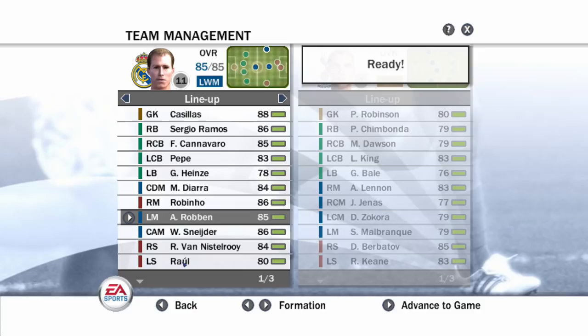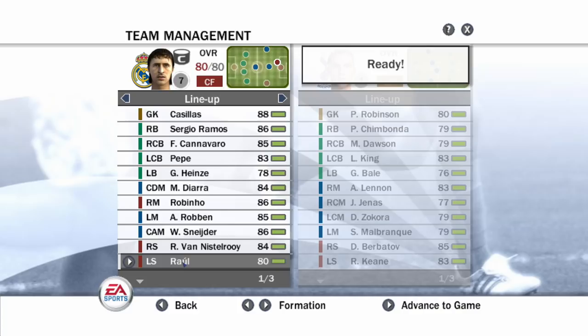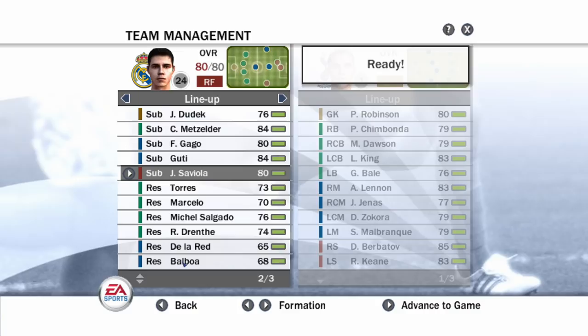This was the Real Madrid team back then. They've still got the likes of Sergio Ramos, Cannavaro, Pepe, Robinho - remember this guy. Robben, Snijder, Van Nistelrooy, Raul - only 80 rated, I think this was his end of career. Marcelo was just 70 rated back then. Guti as well.